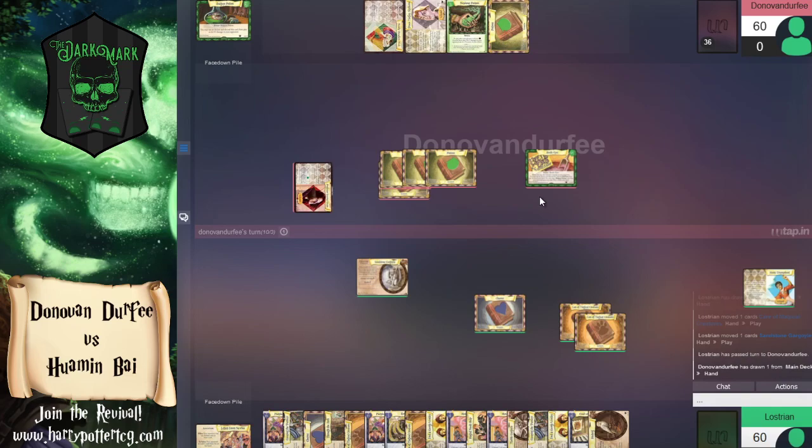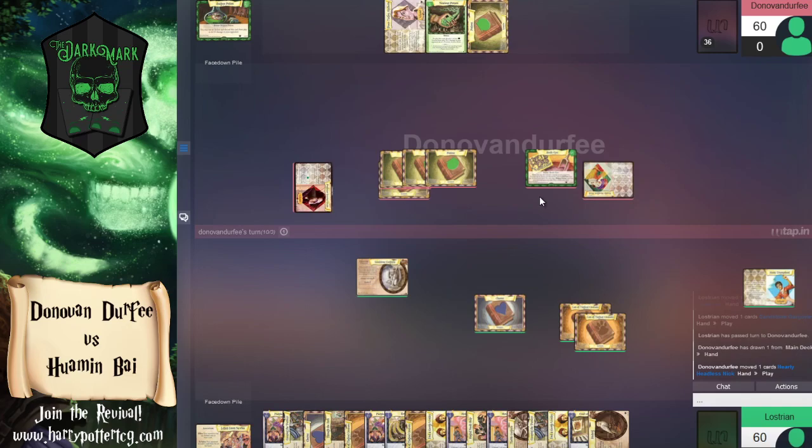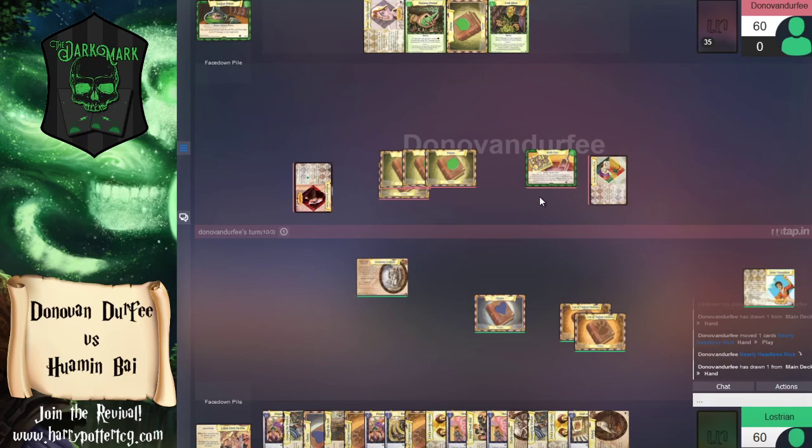We called that one — it's another Care of Magical Creatures and the gargoyle, exactly as predicted. Donovan is staring down the barrel of this gargoyle, kind of thankful he's not looking at both right now, but it's only a matter of time. If I was a gambling man, I'd say the next two plays from Wamin are going to be Fred and George and then an adventure — followed by lessons and the second gargoyle.